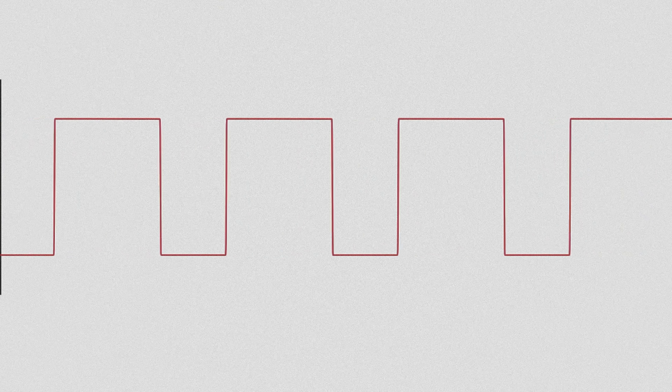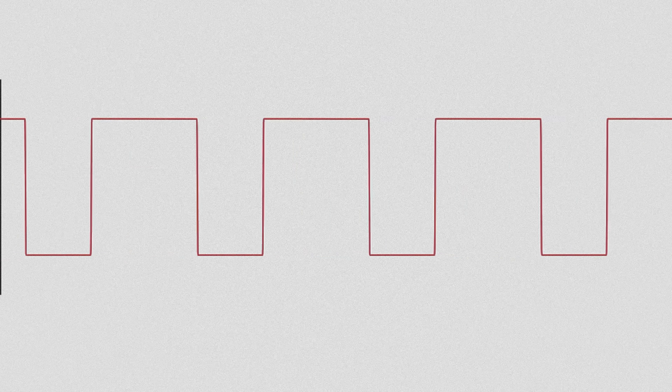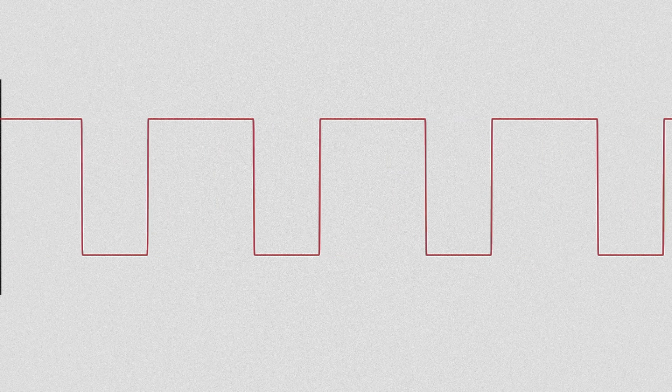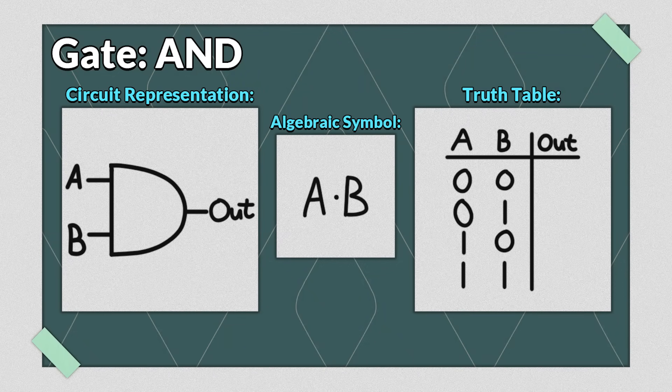Electricity can really only be in two states: on or off. How does a computer take that binary signal and transform it into something useful? Well, through very creative circuitry, you can do almost anything. Let's take a look at a specific logic gate — the AND gate. Every gate has a specific shape to denote which one it is without using words, the same way we have different symbols for different operations in mathematics. An AND gate takes two signals as inputs and returns one output. To better see what this gate is doing, we're going to use a truth table — a really nice way to lay out what happens when you do different variations on our inputs.